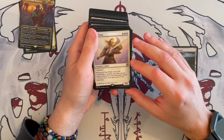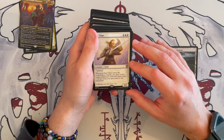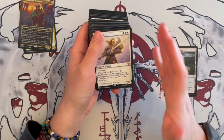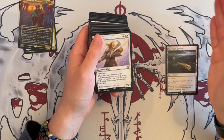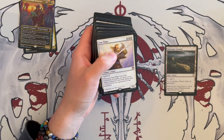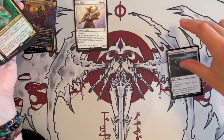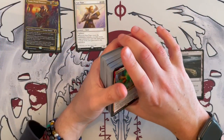Then we have Sunfall of Titan. Whenever it enters the battlefield or attacks, you may return a target permanent card with mana value three or less from graveyard to the battlefield. Usually I don't really like this — it's fairly expensive. But if you have a lot of ramp in the deck and this is one of the ways you can bring stuff back from graveyard into the battlefield, then maybe yes. If they have better, then just swap it for something else. Either way, it is kind of synergistic with the commander.